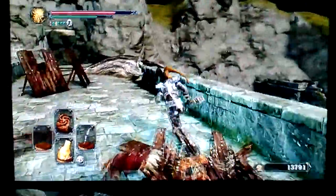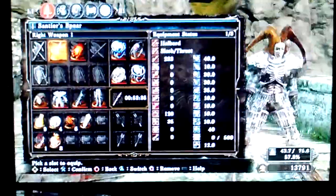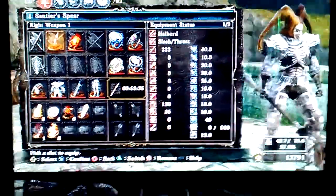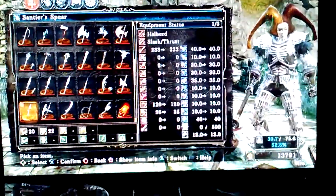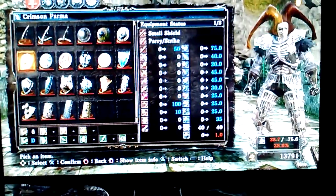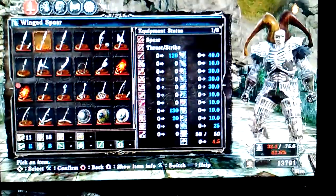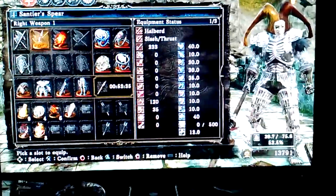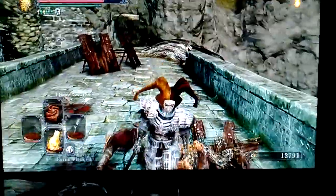It takes twinkling titanite to upgrade. It starts at 233 damage, which is not bad, but it doesn't have any scaling. It will not repair if you rest at a bonfire. I don't think you can repair it at all, and I don't think it can ever break.